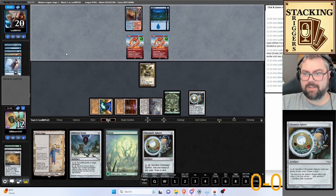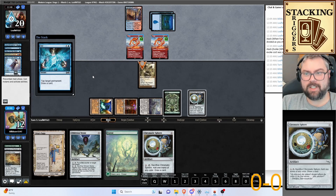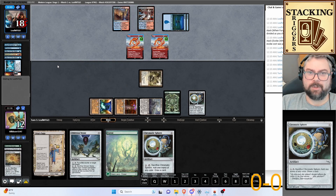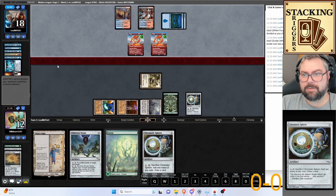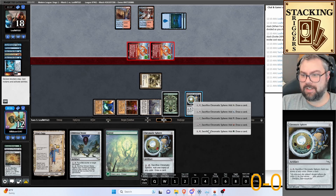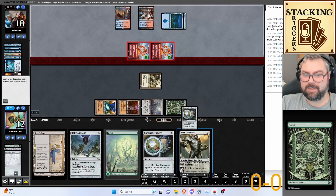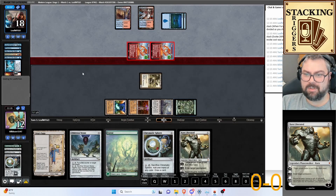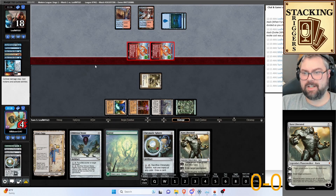With the deathtouch, the double strike's not going to do anything for them. Well, that's unfortunate — can we just lose this one now? Let's just play it out and get more information. Other than this actually just kills us. Tough beats.